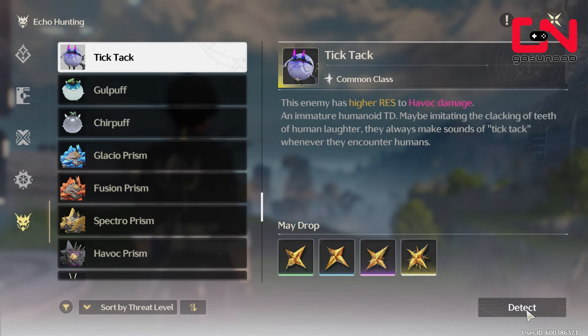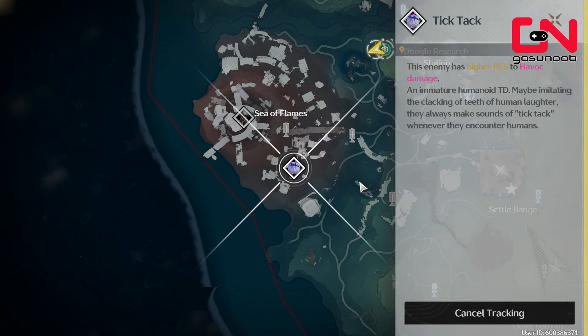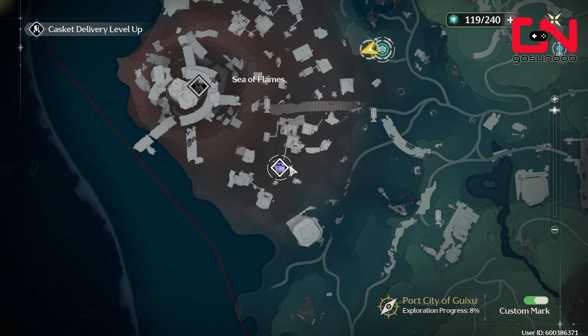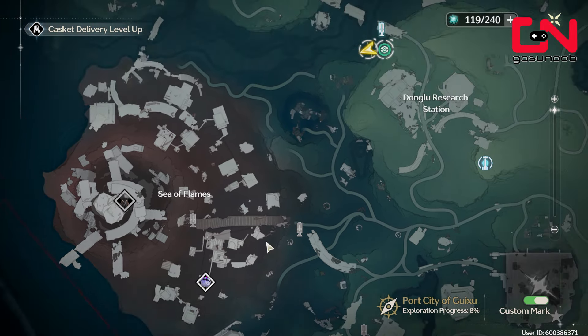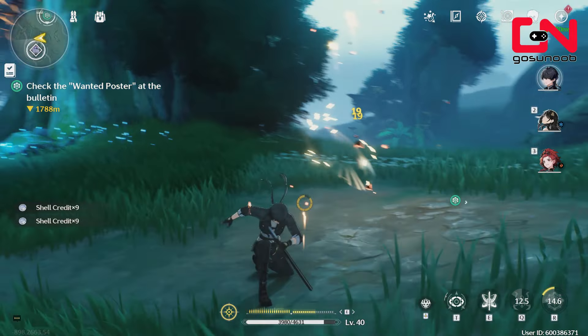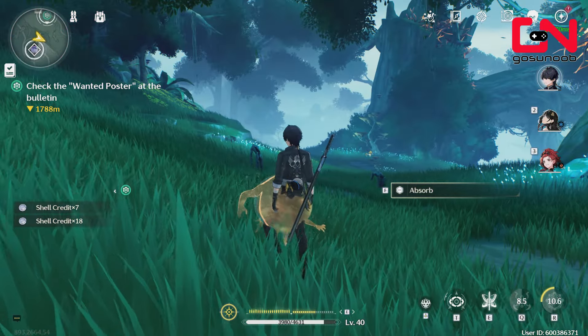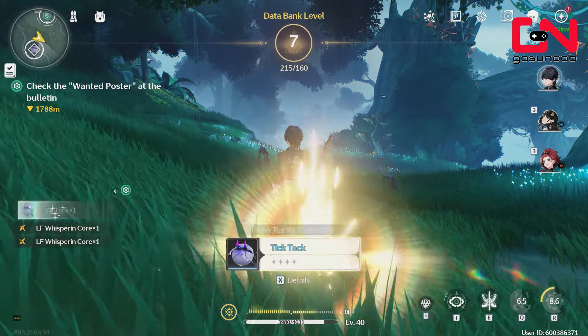You want to get the blue quality echo as well, once you reach data bank level five or so. Just go to track again, find that echo in the world, kill it — it should now start dropping higher rarity echoes for you, and that's going to give you additional data bank experience to level up your collection level.